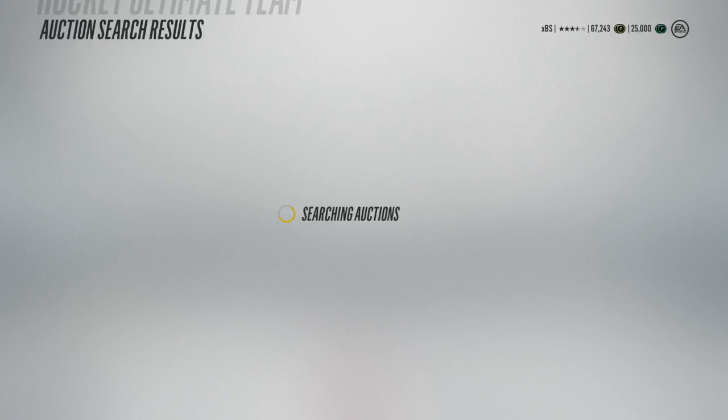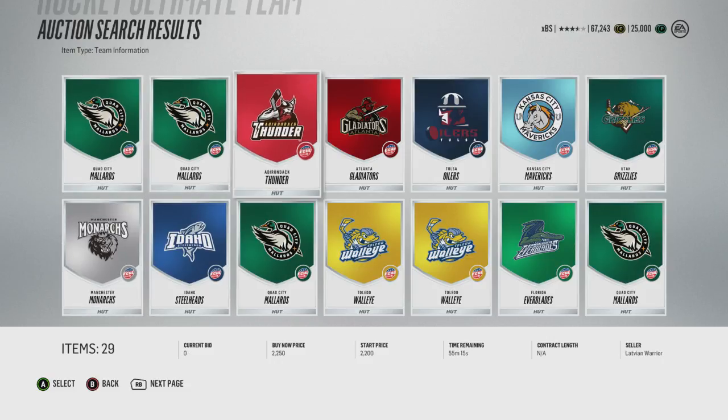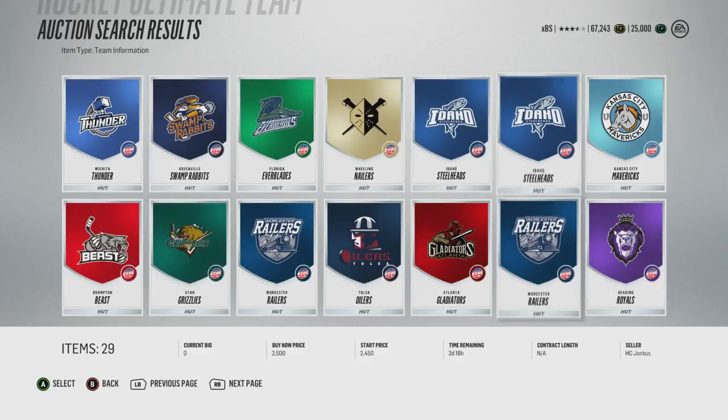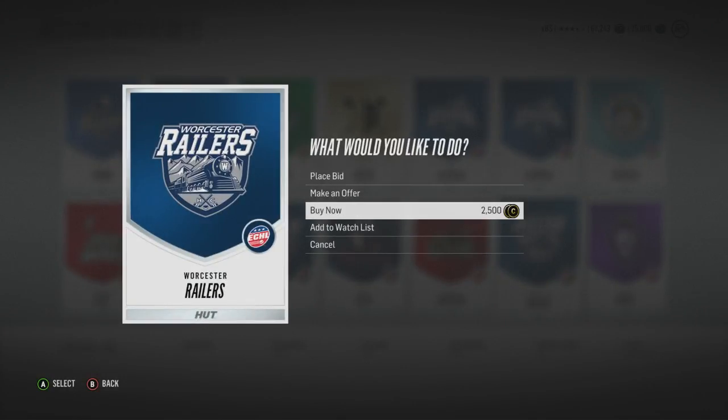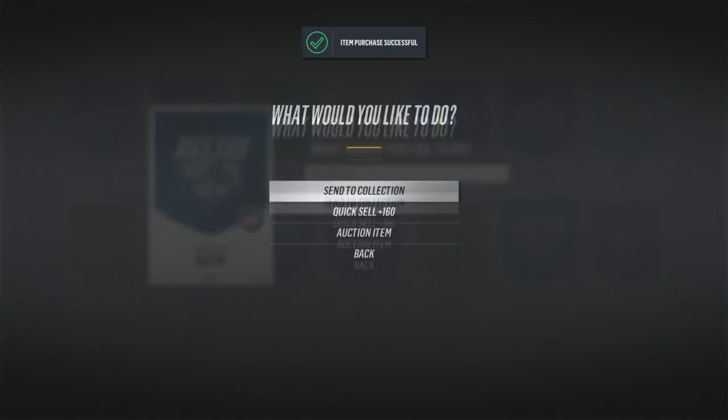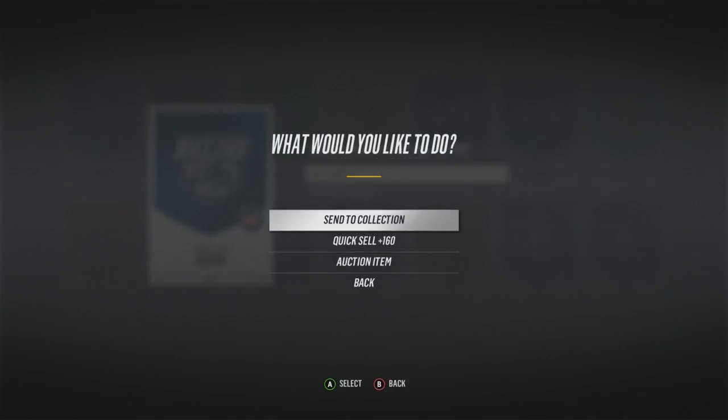For you HUD guys, just like last year, you can get a blue goalpost as long as you get a logo from the ECHL. Here's what all those logos look like — I decided to go with the Worcester Railers, they look pretty awesome, I'm repping a nearby team. So make sure you equip this logo, or make sure it's your active logo.